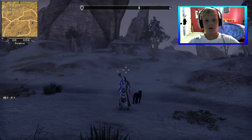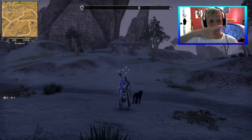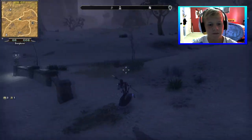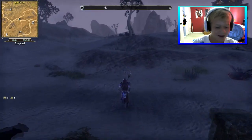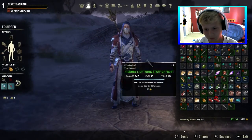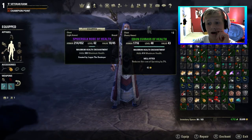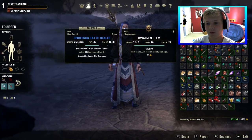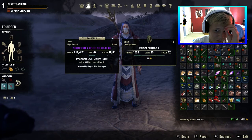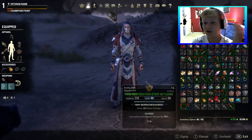You guys might notice we have a minimap — it'll probably be in the top left corner — which is pretty dang helpful. It's an add-on. The second change is a grid-like system for your inventory, which is pretty sweet. There are these little squares and I'm pretty sure some mean it's worth more money, and that one is deconstruction, but I can't honestly remember what all these little squares mean.